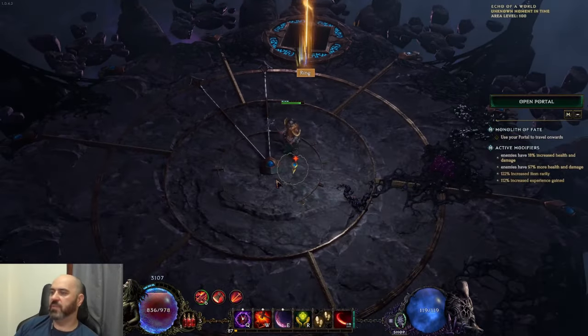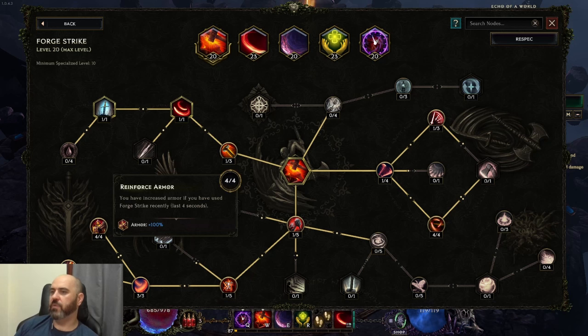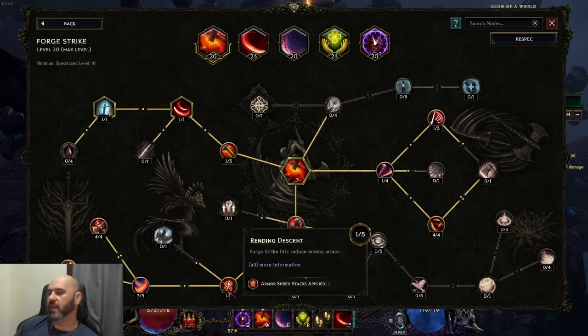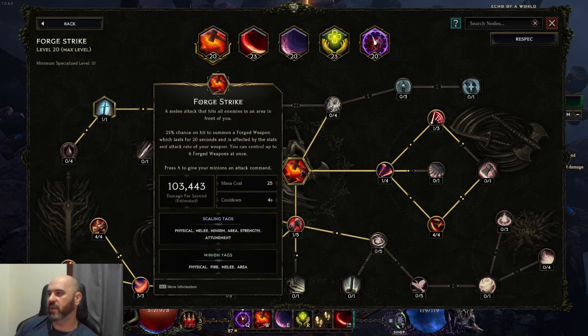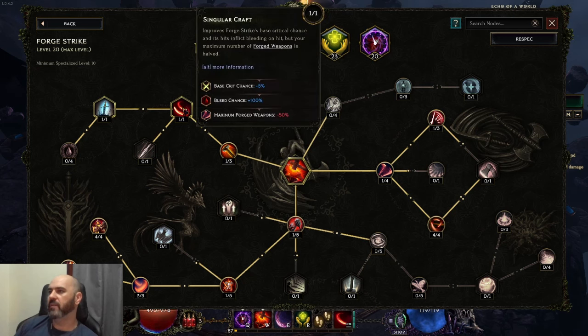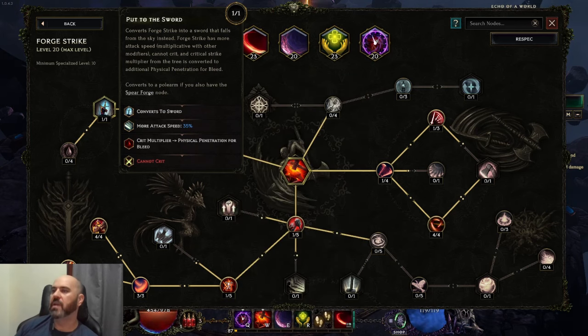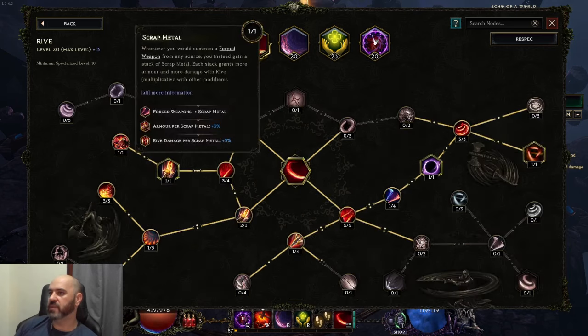The build link will be down in the comments. We are using Forge Strike for the buffs of 100% armor, 30% global fire penetration, 15% global melee damage, and a little bit of armor shred if you have used the ability within the last four seconds. It has a four-second cooldown. We take the Singular Craft and put the Sword node for more attack speed, which means the cast time and animation on Forge Strike is much, much less so we can use it more frequently. We also use Well-Forged Weapons because the forged weapon duration does affect the duration of our Scrap Metal.